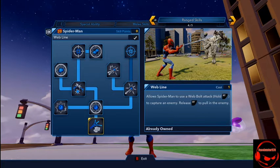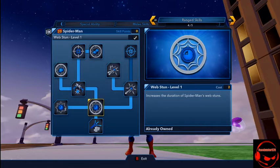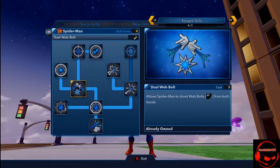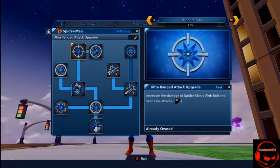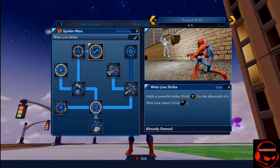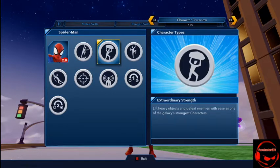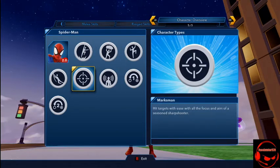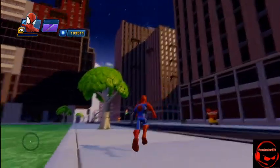I upgraded the range a lot because, you know, it's Spidey. Web Line — holding RT on Xbox kind of brings enemies in, like the force pull but from before that was a thing. Duration makes it last a little bit longer. Rapid Fire lets you shoot even faster. Double lets you web shoot with both hands, which is awesome. Web Line Fury — after you hold RT to bring them in, you tap Y to punch them with a couple of combos, increasing web line damage. Web Line Strike is when you hold Y instead of tapping. Then the character overview: he has super jump, extraordinary strength, wall crawler, web slinger, marksman, and heightened senses.